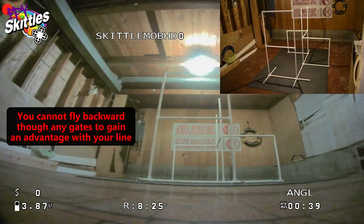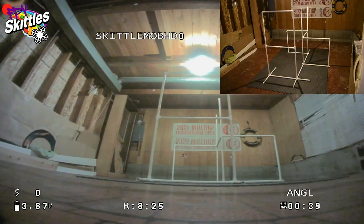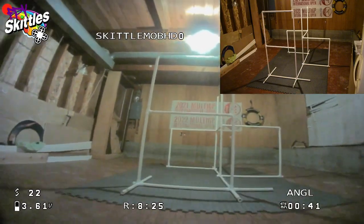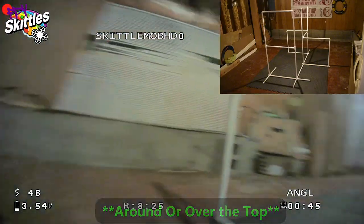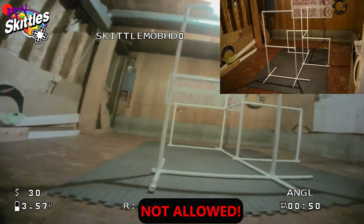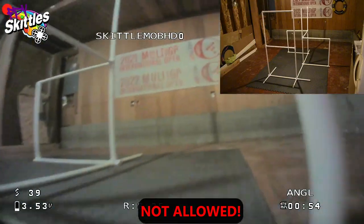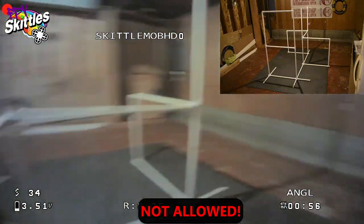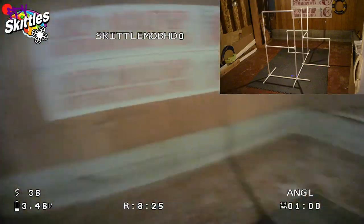On this track there are a few places where you could do the cheese move we've talked about before, but it's definitely not allowed. For example, you fly through here, go around this gate and back through it — you are not allowed to do this. If you start around, you're not allowed to just go through it, spin around, and then continue on the track. That is not allowed. Same thing with that gate right there — you would not be allowed to do that. Those moves are not allowed.